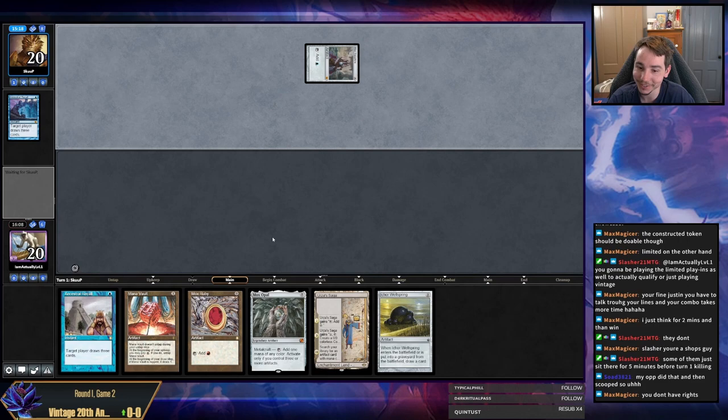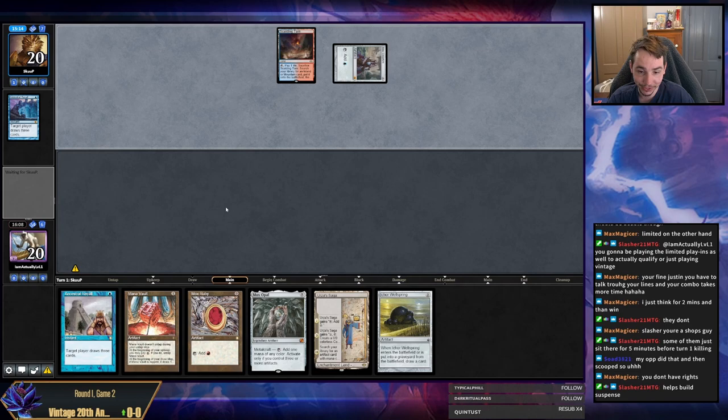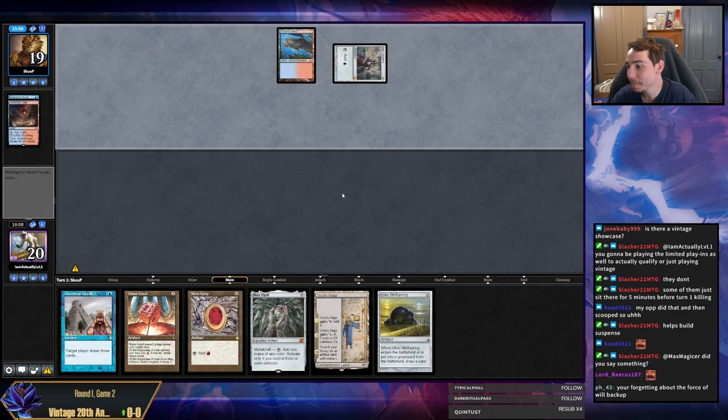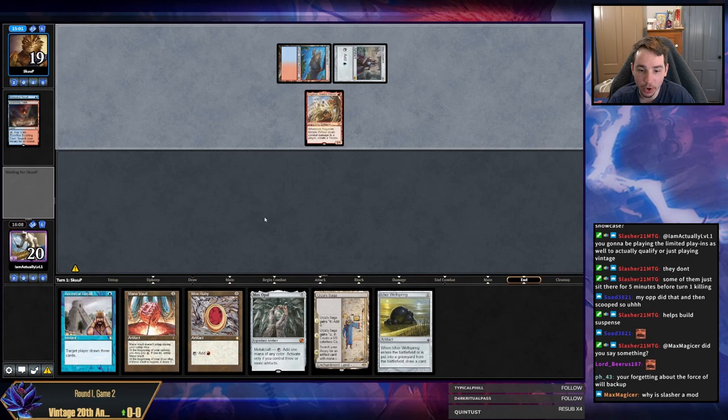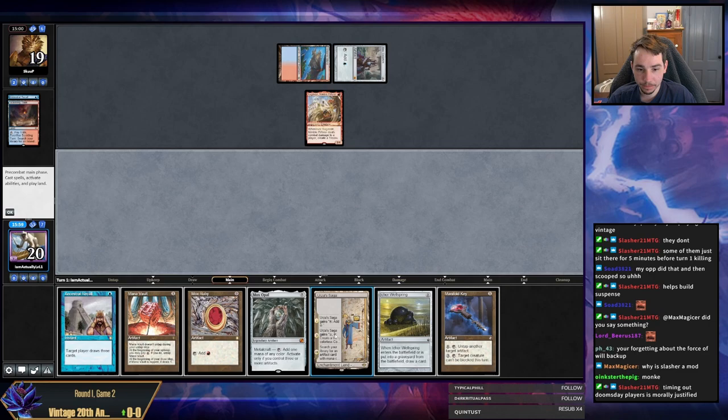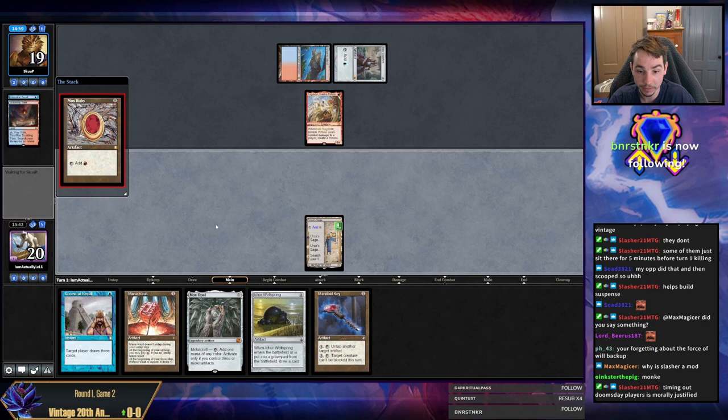Unfortunately, my opponent resolving Ancestral Recall before me is bad, because they have Counterspells and I don't. It's also just normally bad for your opponent to draw three cards before you do. Ragavan is okay against my deck — a lot of fast mana, but there are also a lot of cards that the Ragavan won't be able to utilize. Does that deck play a Daze? It can play a Daze. I really don't want to be Dazed. I also don't want to be Negated. There's a lot of things to consider and play around, and I don't think I'm going to do any of it. I think I'm just going to jam into it.